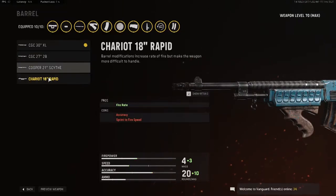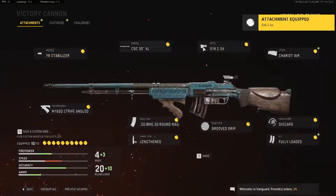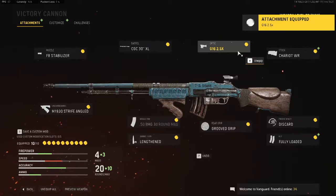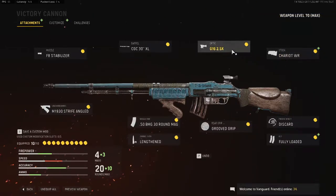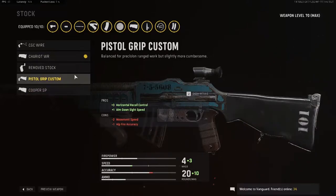This barrel is actually really, really good — it's probably the best barrel in my opinion. The Scythe barrel is good, but it adds so much recoil. For the optic in this video we're using the G16 2.5x, which in my opinion is the best optic in the game for long-range engagements.